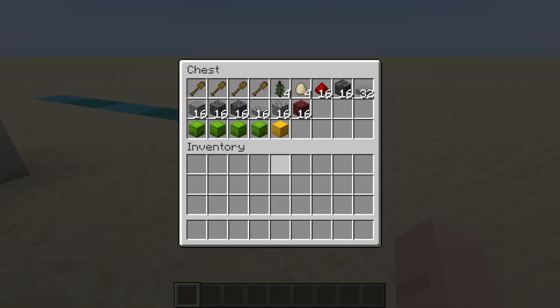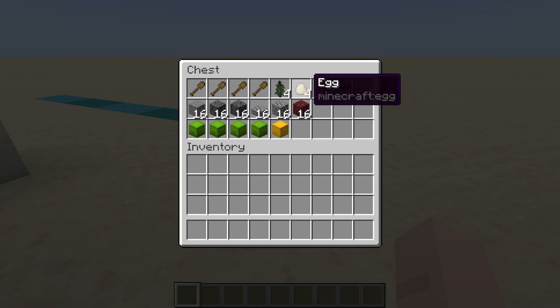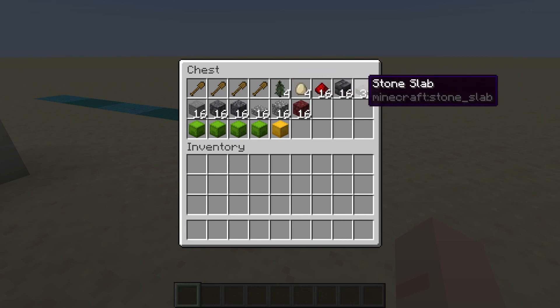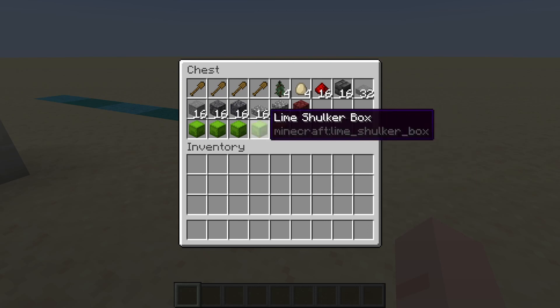So here we have some items we're going to sort. We've got some items that do not stack, some items that stack but only to 16, some items we want to put in our reserved slot multi-item sorter that we don't generally have a lot of but get now and again, some other items we do want in our encoded sorter, some items that we haven't got an encoding for, and also some shulker boxes both with items and empty.